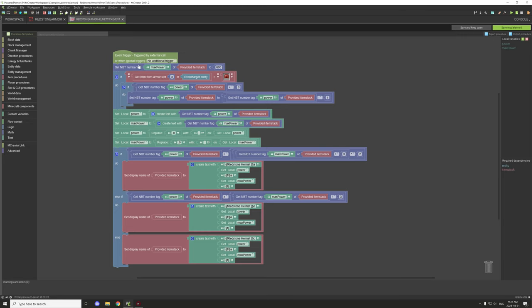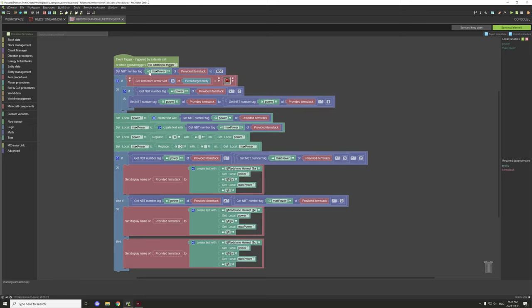We set our max power, which is used to determine how full the bar is. We divide that by three to get the values needed for the different coloring. Then we test if the item is in armor slot three — for the helmet — and if it is, we use Get NBT Number Tag and set the variable to 'power' for that item stack.